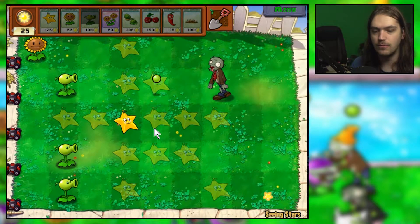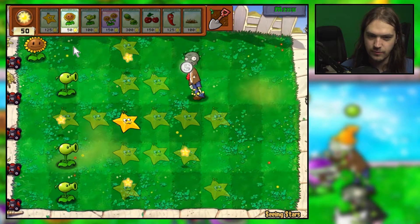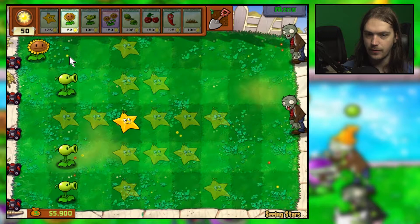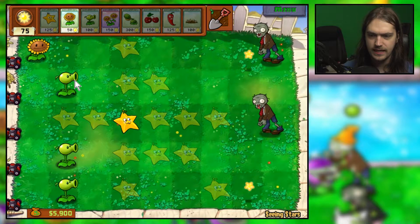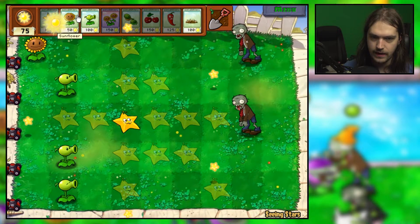Maybe if I just place down more star fruits I wouldn't necessarily need the pea shooters — that could save me about 500 sun now, and give me a certain amount of security. Though I didn't really think that through.